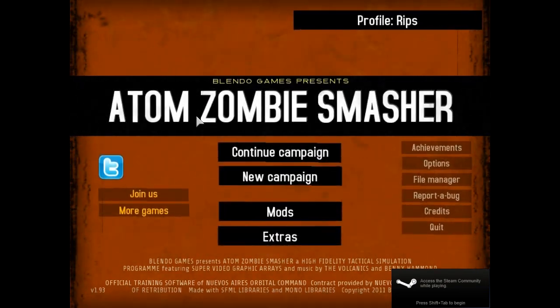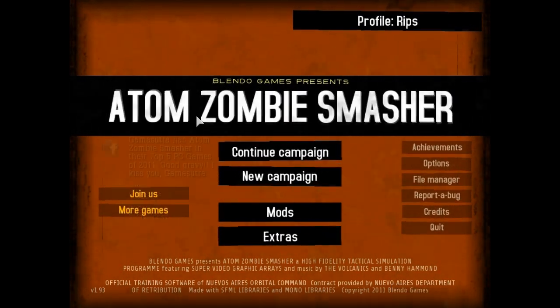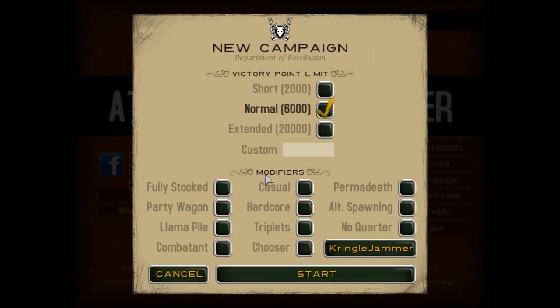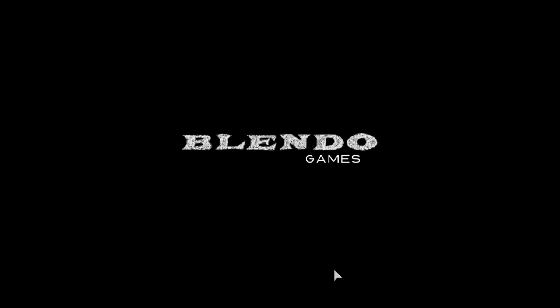Hi everybody, I'm Sips, welcome to An Evening with Sips. Tonight we're going to play Atom Zombie Smasher. This is a zombie apocalypse strategy game, and we're just going to play normal mode and not choose any of these options. If you guys decide to get this game, you can play around with these options — they'll extend your games, make them more replayable and randomize things a bit more. But for now, let's just jump in and see what it's all about.